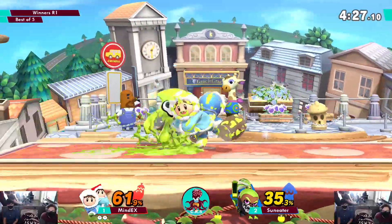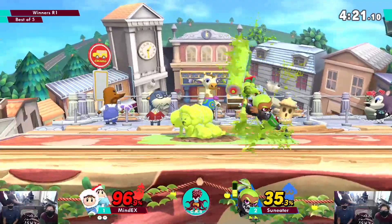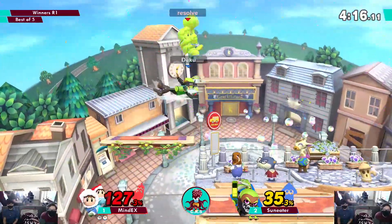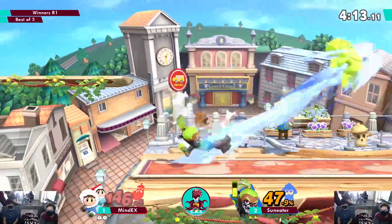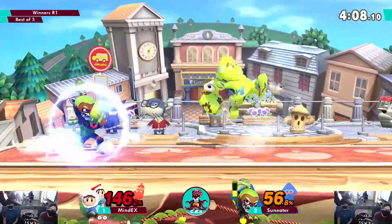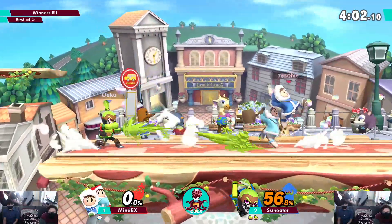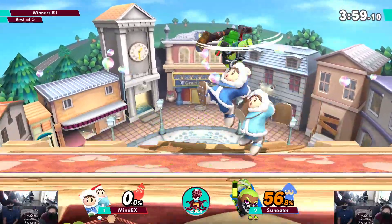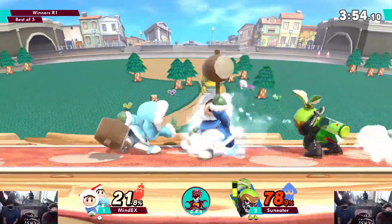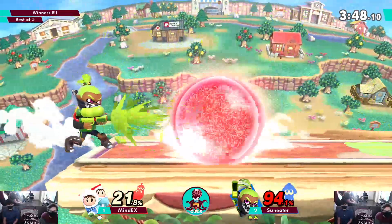That is another roller — that is not an early stop, only one of them. He couldn't put the stock away — he missed a little bit of space on that back air and then he's dead. Got that up smash out of shield. Inkling is scary when ahead.